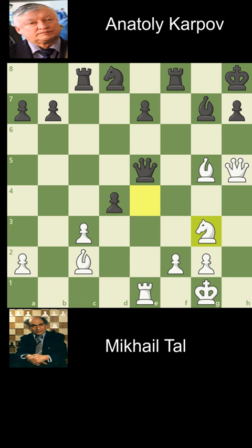Karpov of course took the rook with check. King h2. How does Karpov prevent mate on h7? In the game, Karpov played h6, which blunders the game, and he resigned after a checkmate threat.